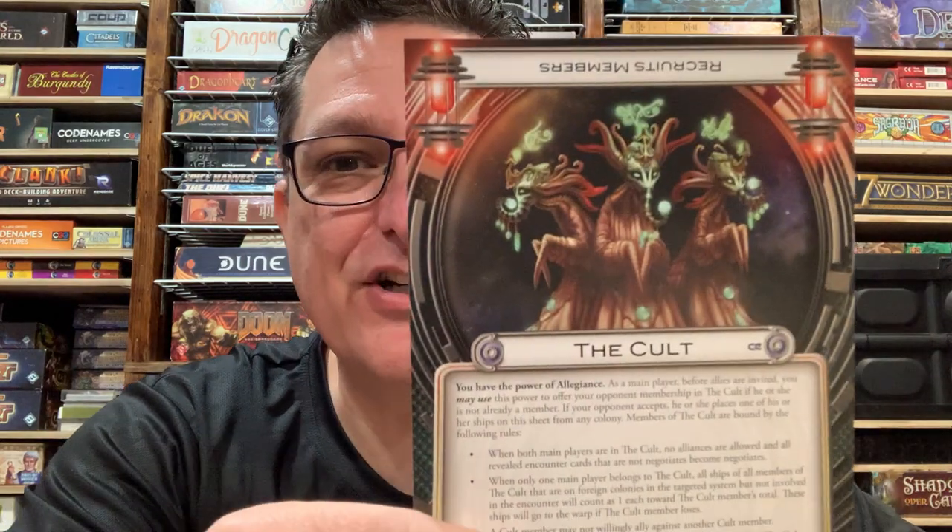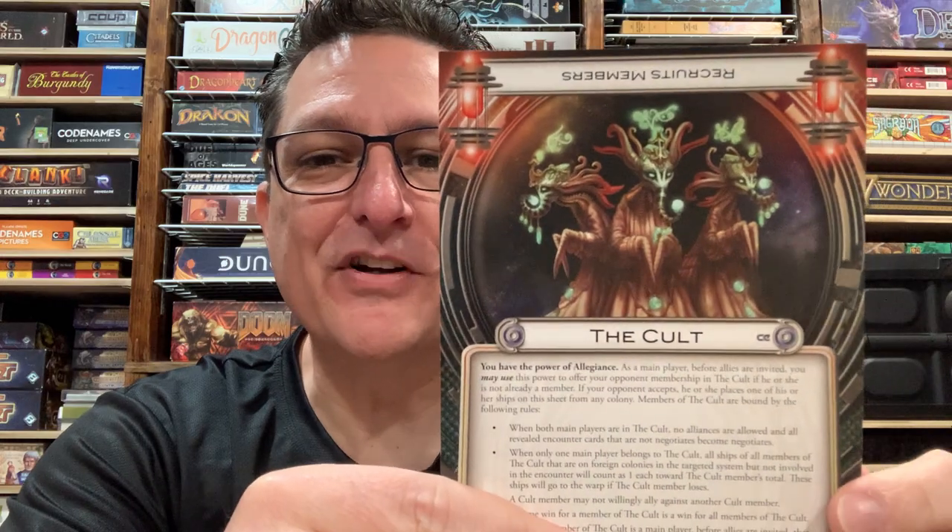Our next alien is the Cult. The Claw is from Cosmic Conflict; the Cult came in Cosmic Eons. The way the Cult works: as a main player, before allies are invited, you can use your power to offer your opponent membership in the Cult if they're not already a member. If they accept, they place one of their ships on this sheet from any of their colonies as a marker so you know who is a member.